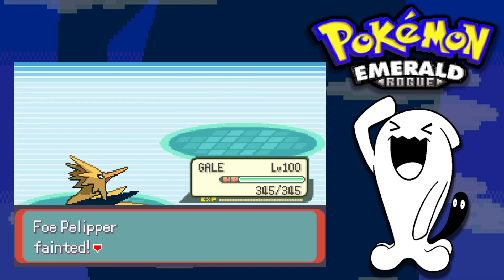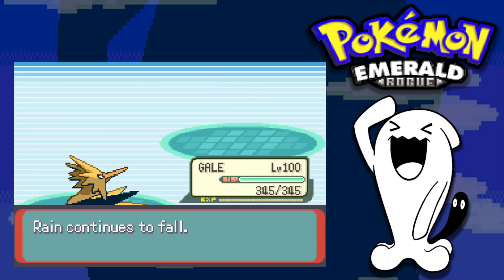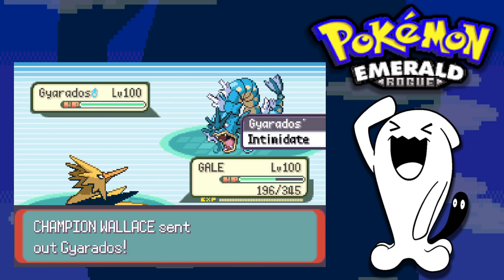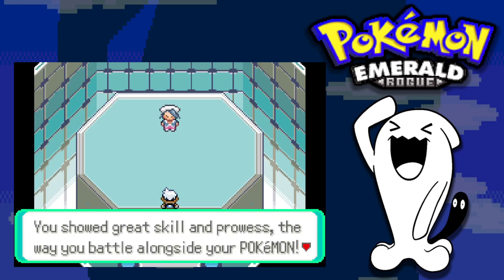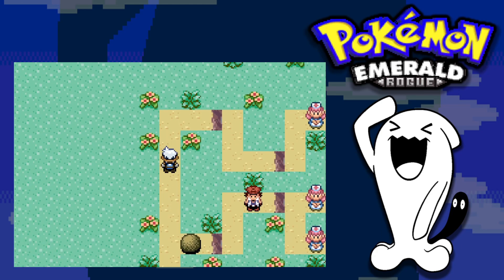The champion is Wallace. He leads with something while I lead with Zapdos. Discharge takes it down, then Kyogre goes down in two Discharges, Tentacruel in two Discharges, Azumarill in two Discharges, Gyarados in one Discharge, and Luvdisc in one as well. We beat the champion fight fairly easily, but there's one more battle to face: a secret final boss — Steven Stone.